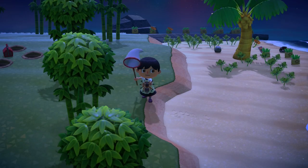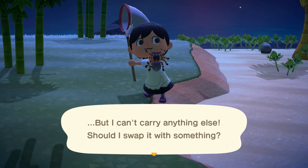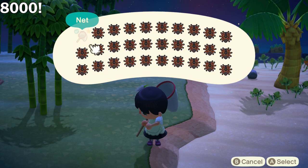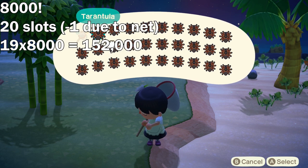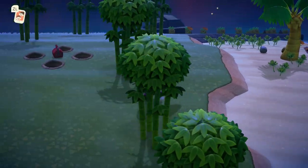And after a little bit of time, you'll fill your entire inventory with those huge, hairy, pricey nightmares. Tarantulas sell for 8,000 bells, which means that even with the basic inventory, 19 of these will give you 152,000 bells. And with the first upgrade, 232,000. That's insane!